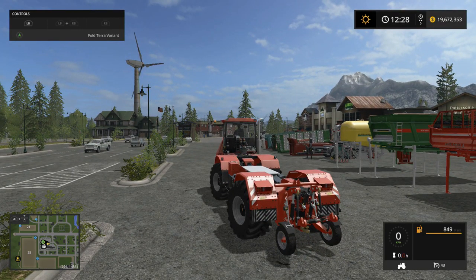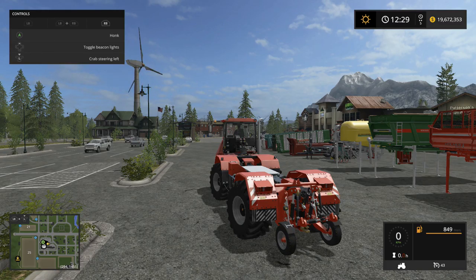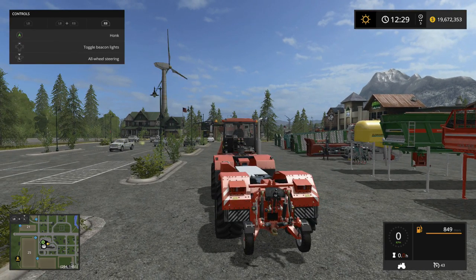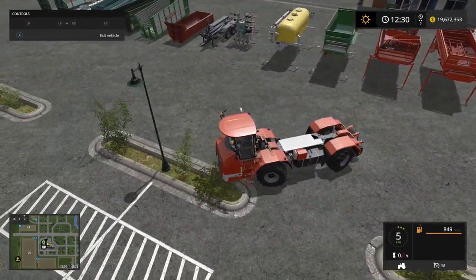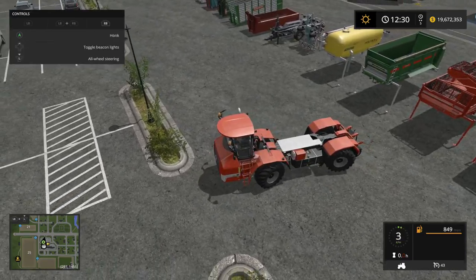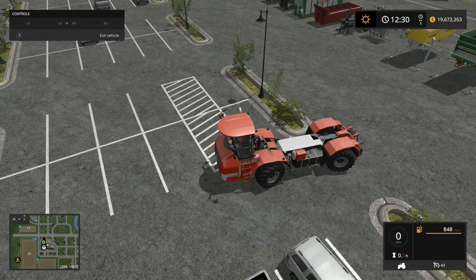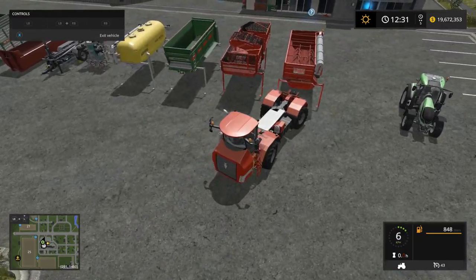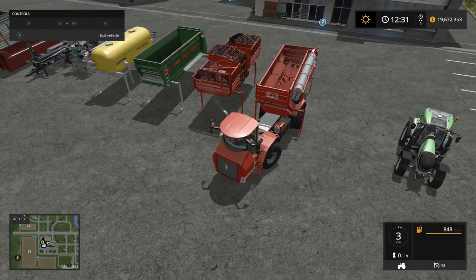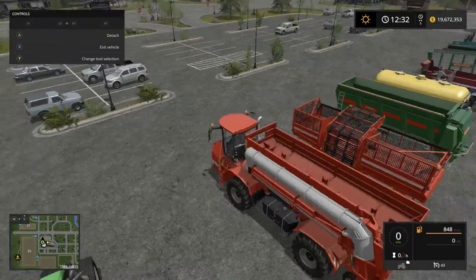Crab steering left — okay, I see. So we can do crab steering and just front steering — that's not bad. All-wheel steering, great. Let's back up under the hopper here, get hooked up, and we'll look at everything hooked up and see what it looks like. This isn't bad.